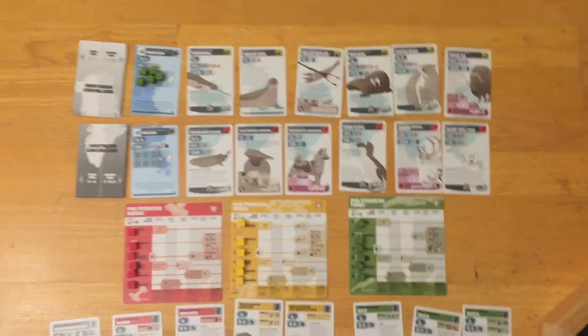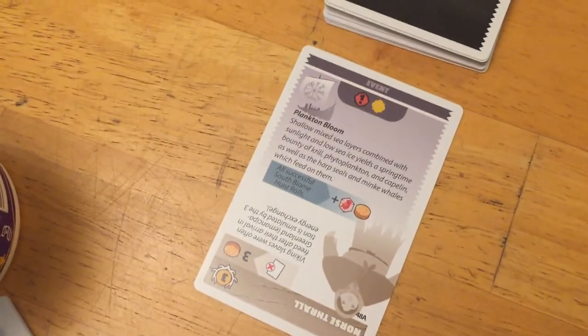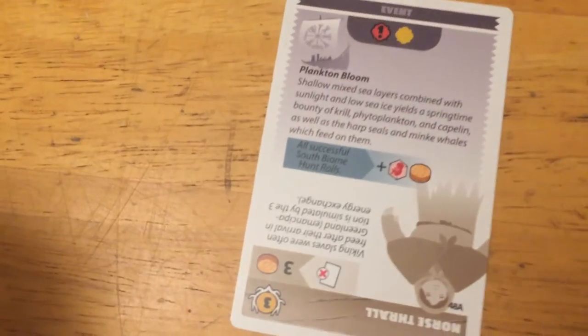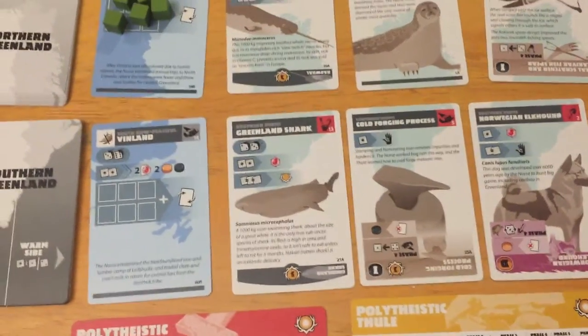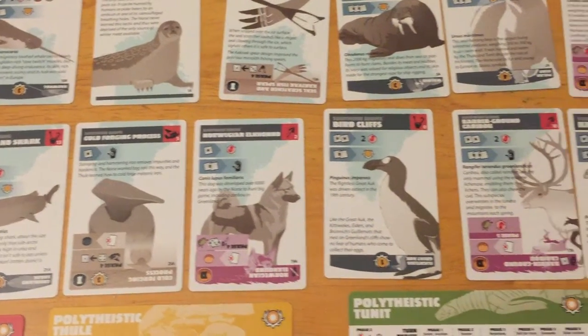Back here with Greenland on turn one. If you saw the introduction video you probably saw the event, but in case not we'll show it here. It had actually no negative effects and instead granted this benefit that all southern biome hunt rolls add a baby and an energy token, which is great for the southern biome because it has literally no energy offerings down here except for the New World.